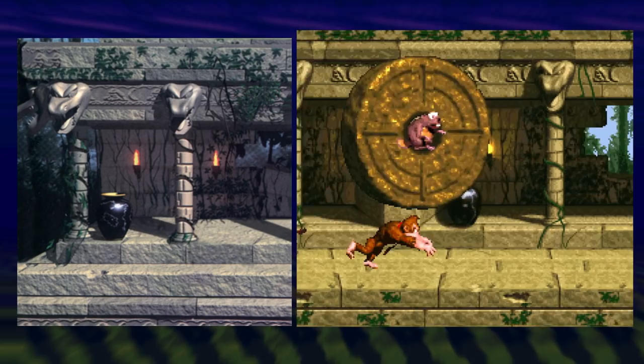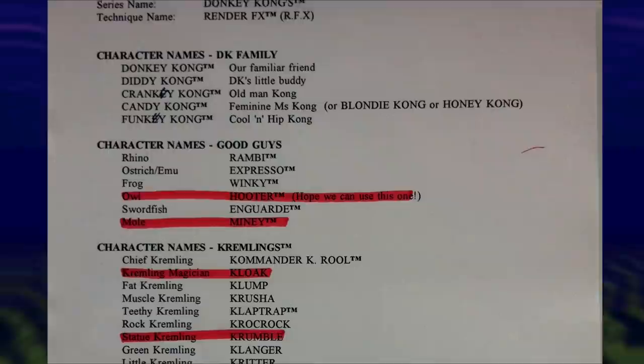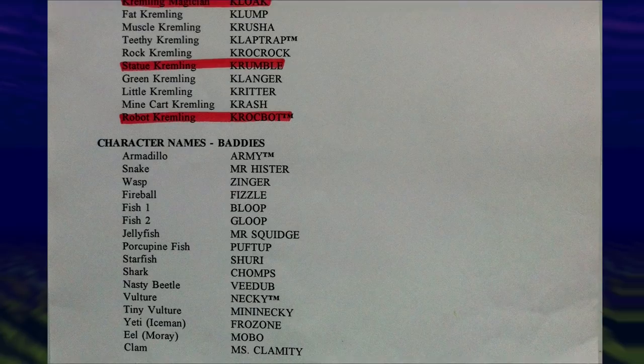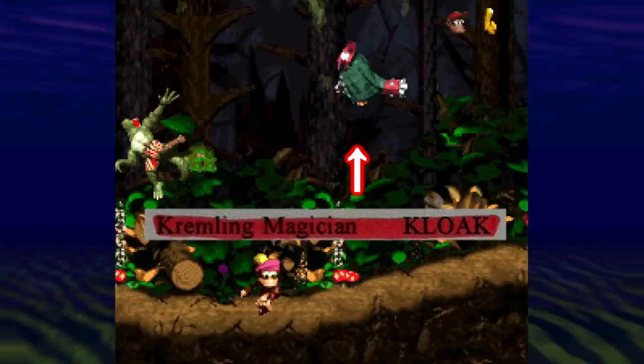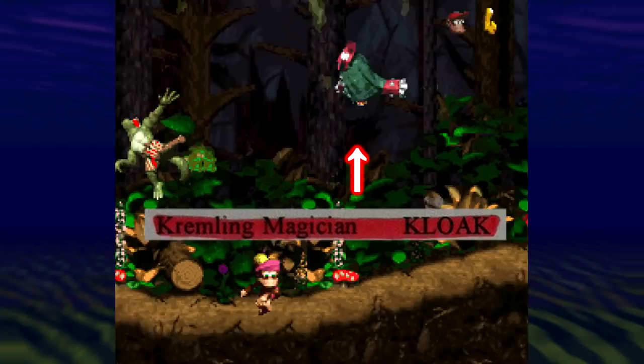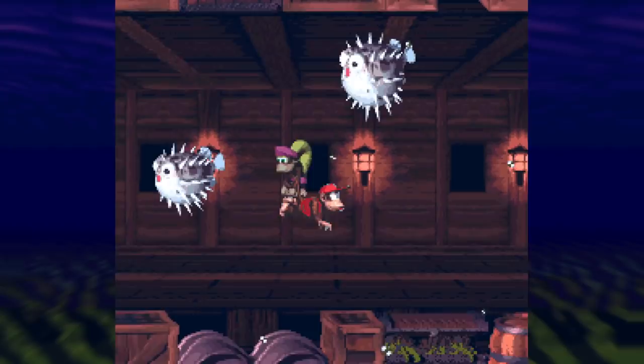Greg Mayles also shared a design document listing characters meant to appear in DKC. Most made it in, but a few were cut — including a statue Kremling called Crumble, different from the Rock Krok that did make it in. There was also a robot Kremling called Krokbot with a few sprites of his death animation that went unused; a robot Kremling would have fit nicely in DKC3. There's also Cloak, who did make it into DKC2. Another enemy from DKC2, Puffedup — a pufferfish — actually has graphics in the DKC1 ROM, with blue tail fins instead of white and only an idle animation.